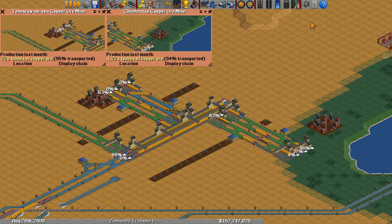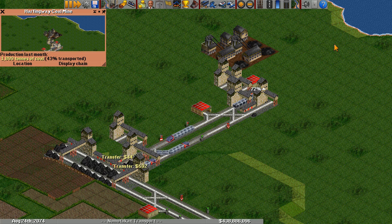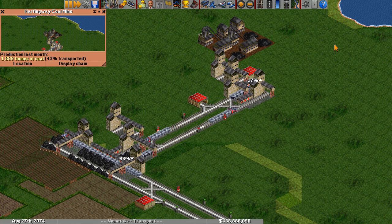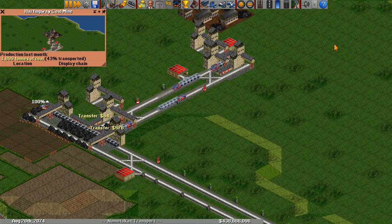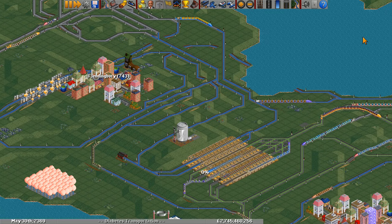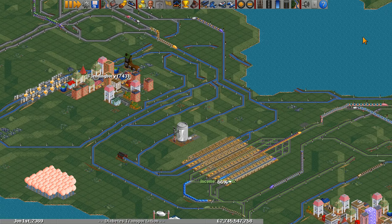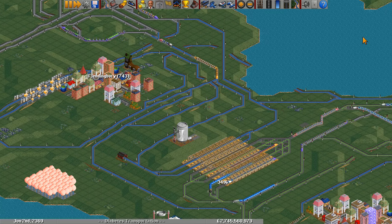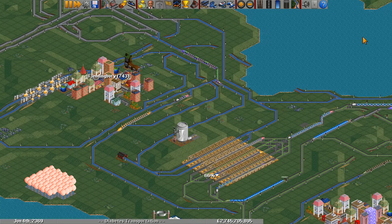In the game code, industry production is represented in units. One unit of cargo is equivalent to one metric ton, 1,000 liters, or one passenger, bag, head of livestock, etc. Depending on the length of the month, the maximum industry production is 2,040 or 2,295 units per month. The minimum is 8 or 9 units per month. However, if an industry reaches minimum production it will announce imminent closure and close the next month.